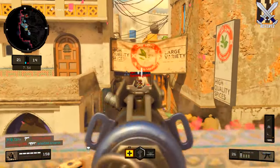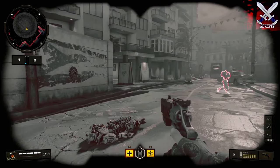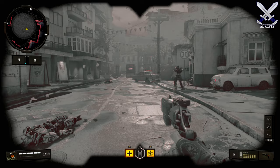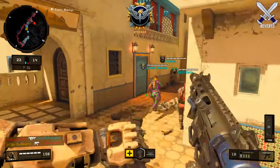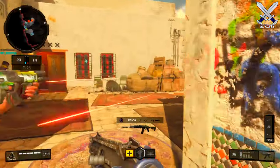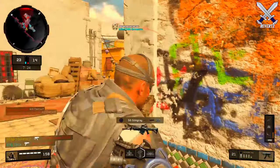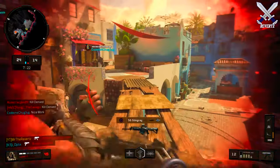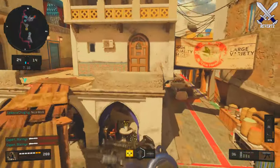Shroud also doesn't completely negate everything that gives you intel. Recon vision pulses — you can still see enemy players through that. And also Outrider's Hawk drone — you can still see players whenever you're inside that drone. So it doesn't completely counter everything in the game, but it is definitely going to be very frustrating to go against. And especially if you have two Reapers, you're gonna be able to cover an extremely large portion of the map.